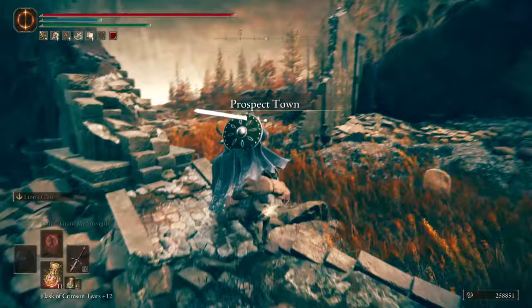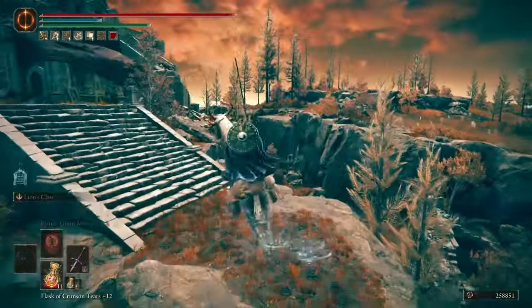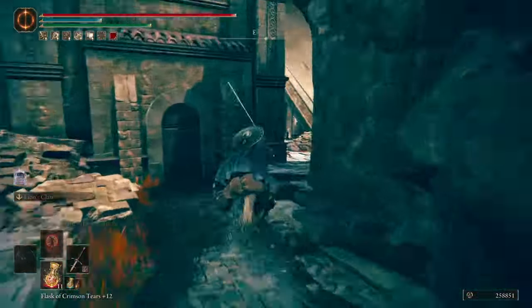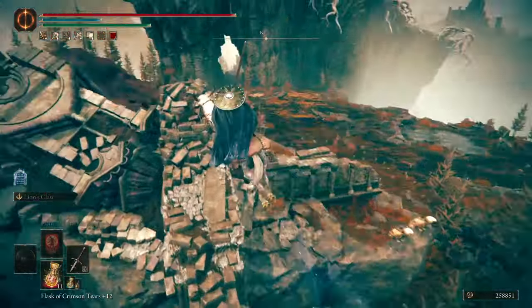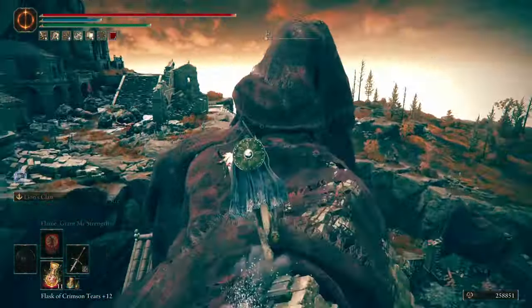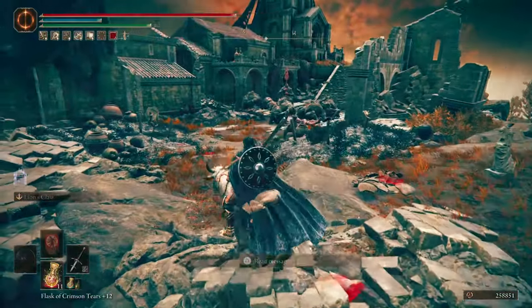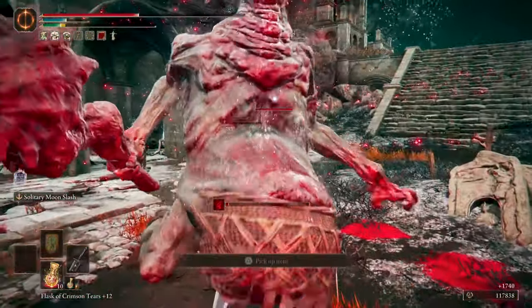When you get to Prospect Town, take this path up to the top until you get to a small area where a bunch of Blood Fiends are gathered. The Blood Fiend Arm is a guaranteed drop from one of the enemies wielding it, so kill them all and get your weapon.